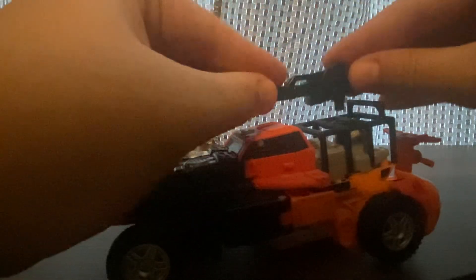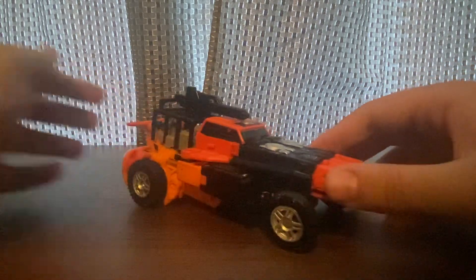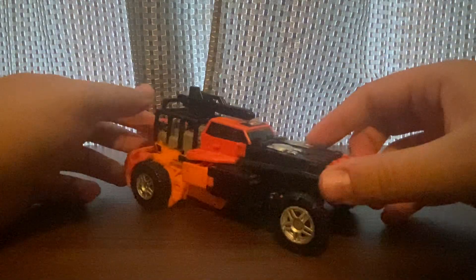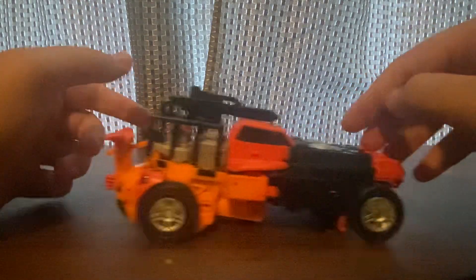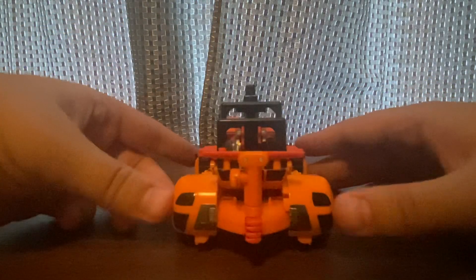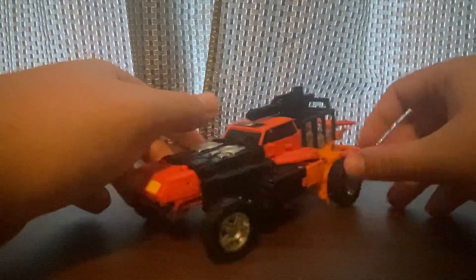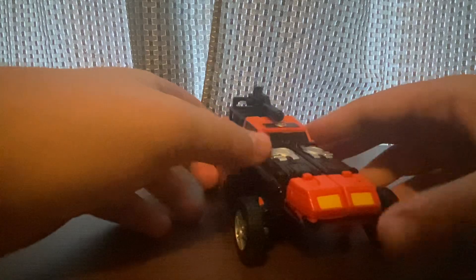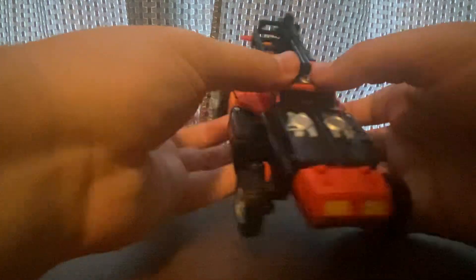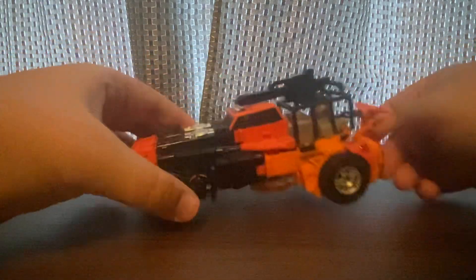Attach the guns too, and there you have him in his dune buggy mode. Let's take a look at him. I love his dune buggy mode — it's cool looking. He's got the wheels, and the wheels are rubbery; rolls very easily. I love this one. It's got headlights and doors. Nothing on the bottom too. Cool looking figure, but this is really hard to do with triple changer toys.